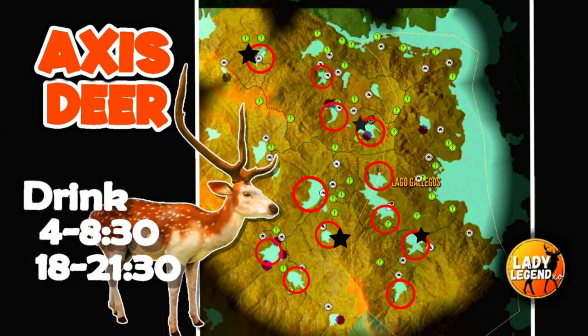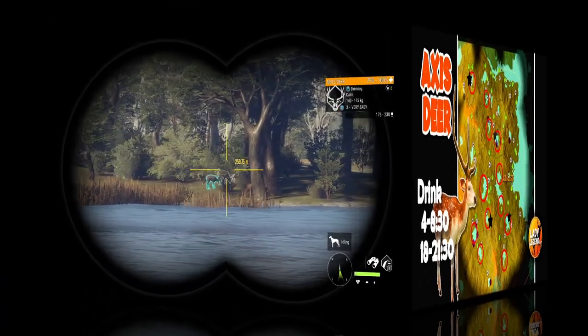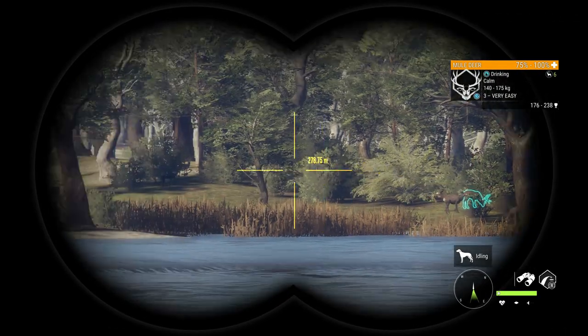I generally find a zone 400 meters to the right and left of that outpost for axis deer. On the map I've circled all the lakes where you'll find them, with stars on the best ones - I've shot diamonds at all the starred locations. Head out around 5:30 in the morning - it's really foggy early, so daylight is your friend.